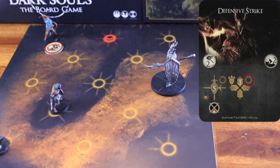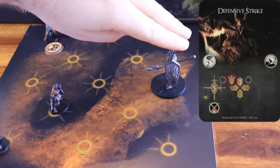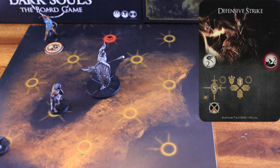Then, it turns towards the node that is the closest to the nearest character. It moves one node forward, pushing any character on its way to one of the nearest nodes that faces the boss's front arc. This attack has a weak spot on the back arc and a dodge difficulty of two.